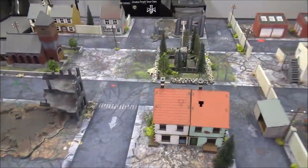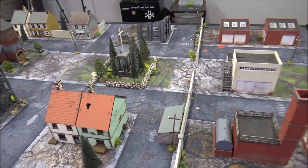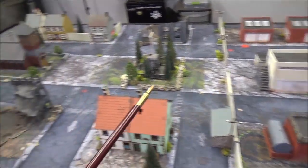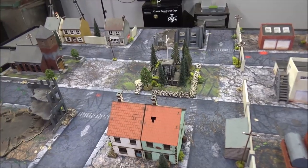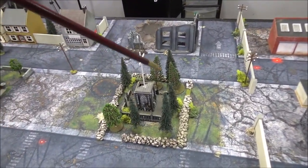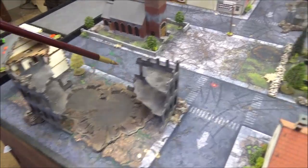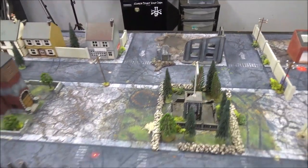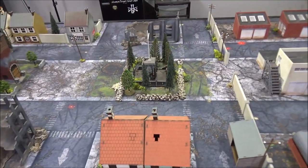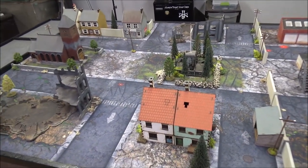Now we'll look at the terrain. I've busted out my seldom-used city map — it's a sci-fi city map, so I've tried to cover most of the sci-fi stuff. It's still not World War II, but it's close enough. We have a factory on this side and a small village on this side. Pretty much everything on this map is going to be hard cover. Line-of-sight blocking terrain will be the wall, and this little patch of woods here is dense terrain. The intact buildings are intact buildings; ruins, including this footprint and that footprint, are hard cover and dense terrain. We have one more ruin here, and everything else is intact.